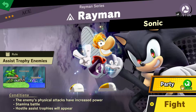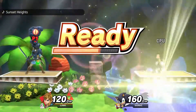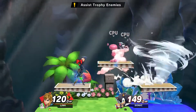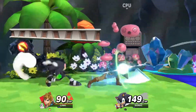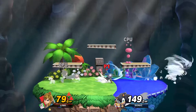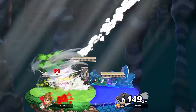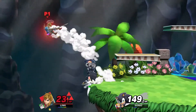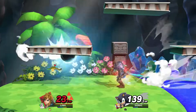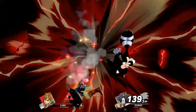The enemy's physical attacks have increased power. Hostile Assist Trophies will appear — oh, those Hostile Assist Trophies! What do you think about those Hostile Assist Trophies? You stole my club! Give me back my club! My club! Broke — lost my club! That was my favorite club!